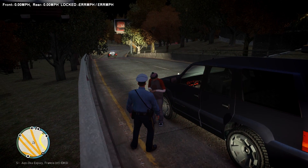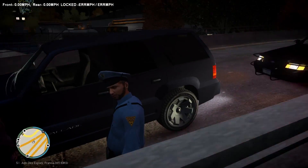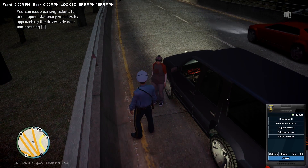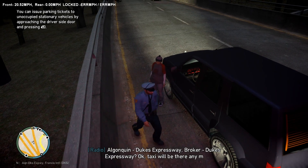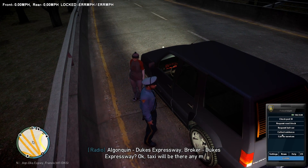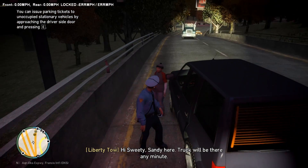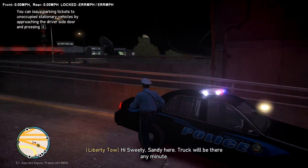I don't know why the game is only spawning the black skins now, because there are black and white skins too. Let's go ahead and call a taxi for her so she can get on home. We'll also call for the tow truck. There's the tow truck and the taxi both coming in opposite lanes. We have no vehicles, which is all right.